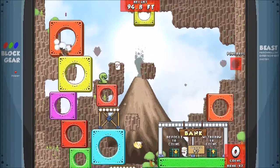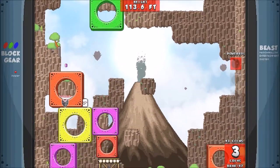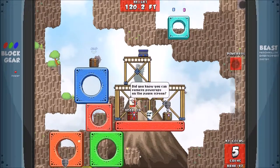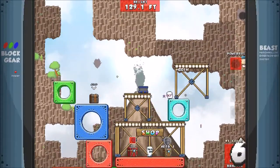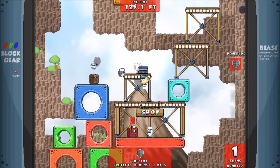I don't have any power-ups yet. There's a shield, but I can't get it because it's blocked. I don't have enough coins to buy that — although I could now if I get this. Drop down — now I get a shield. Protects against two hits.